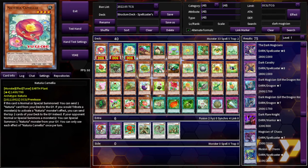This is Naturia Kamalia. If this card is normal or special summoned, you can send one Naturia card from your deck to the graveyard. If you tribute a monster to activate a Naturia monster's effect, you can send the top two cards of your deck to the graveyard instead. If your opponent normal or special summons a monster, you can special summon one Naturia monster from your graveyard. You can only use each effect of Naturia Kamalia once per turn.